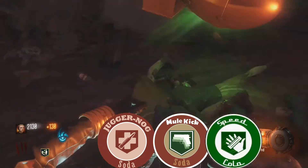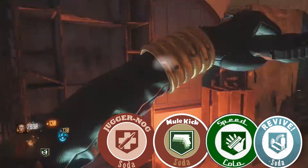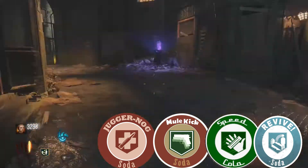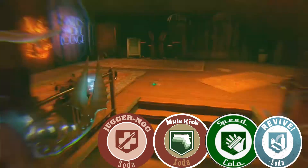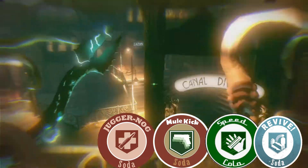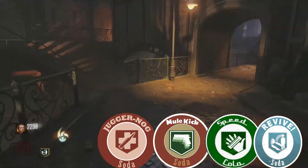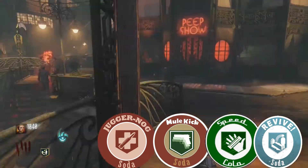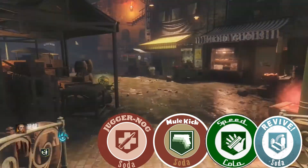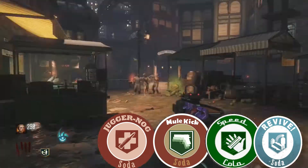Juggernog, Mule Kick, Speed Cola, and Quick Revive. Mule Kick is definitely very important for this — you need Mule Kick in order to continue with this step. Now the second thing you have to do is have the Pack-a-Punch open, which means all rituals need to be completed around the map. This can take up to round 15, so if you're a decent zombies player, you need to be able to survive on your own to at least round 15, maybe round 18.